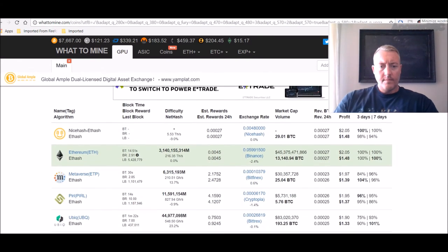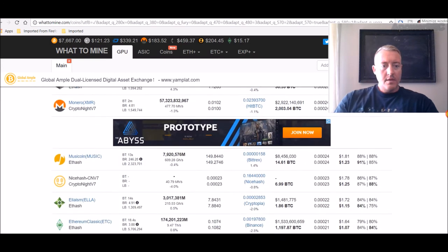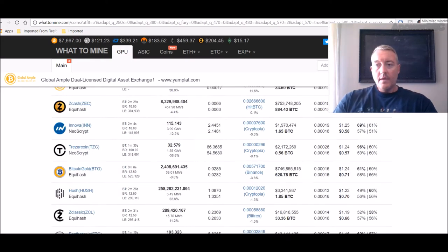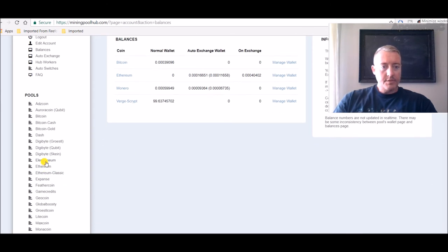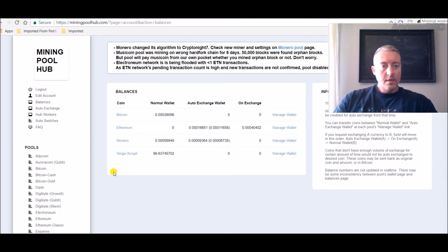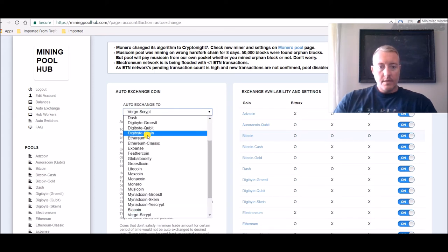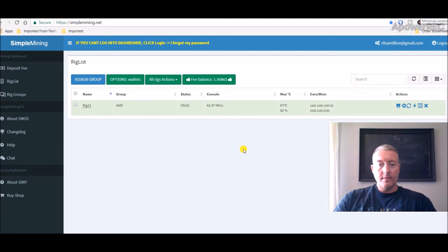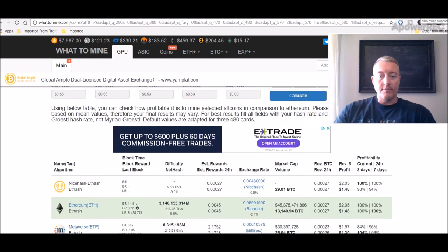As you can see, Ethereum is still way up here at $1.48 today, climbing with the price of course. I went all the way down to look — Electronium was all the way down here at 43 cents. Unfortunately at Mining Pool Hub, in the auto-exchange where I convert my Ethereum to Verge, there's no option to convert it to Electronium. I thought about mining it directly on Simple Mining, but once I figured out the price, I just said forget it and I'll stick with my current setup.